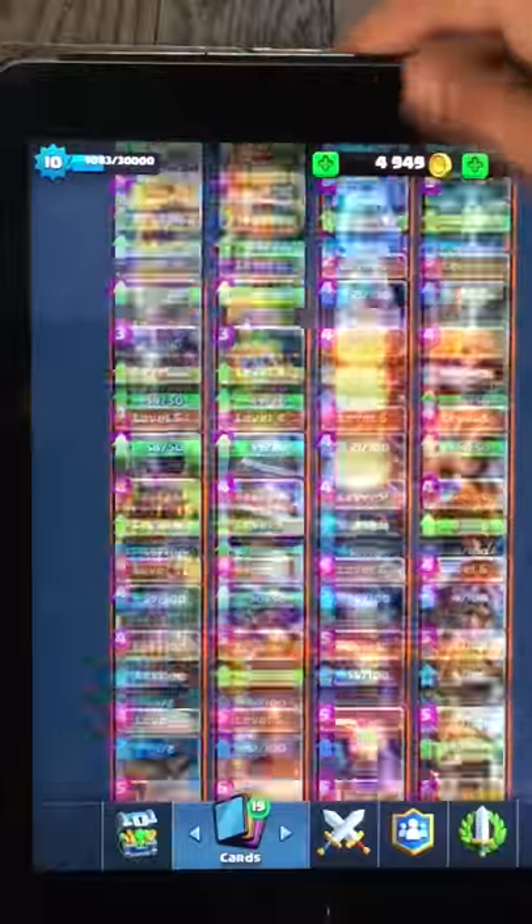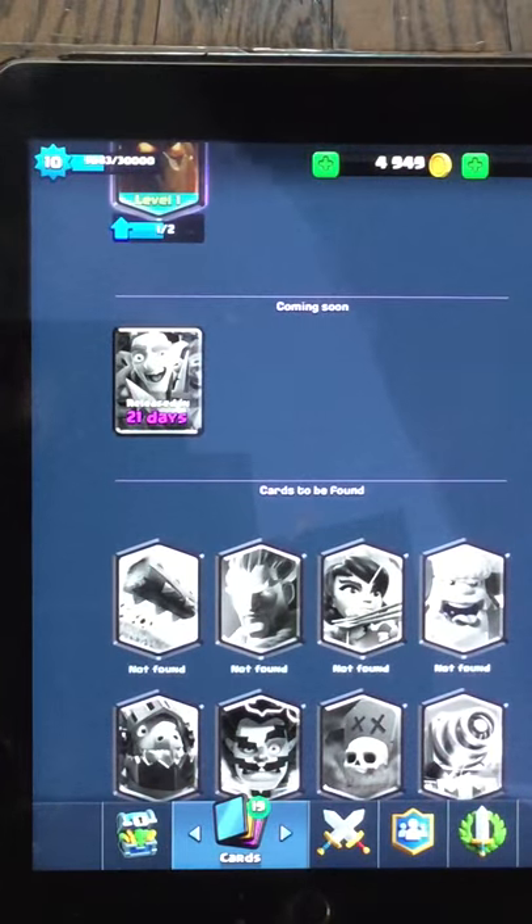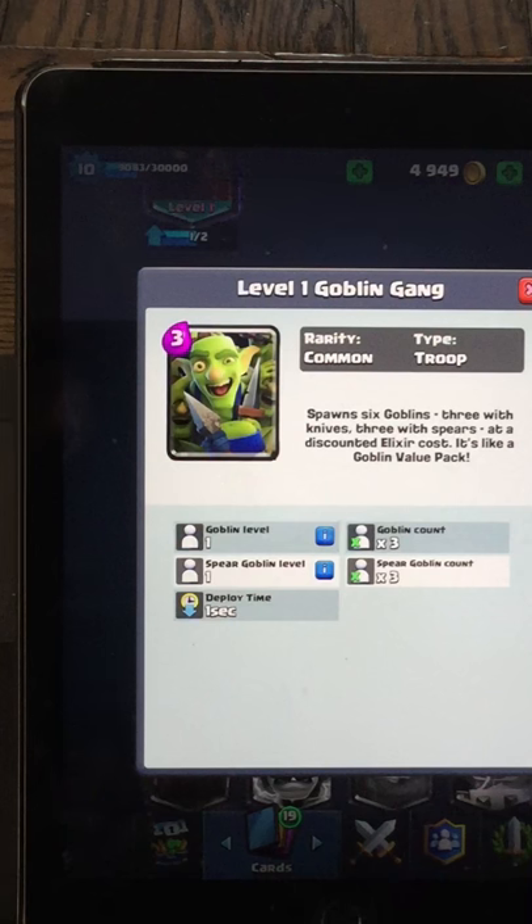As you can see here, if you look all the way down there — guys, we just revealed the new card. The new card is a Goblin Gang. As you can see here, the stats.